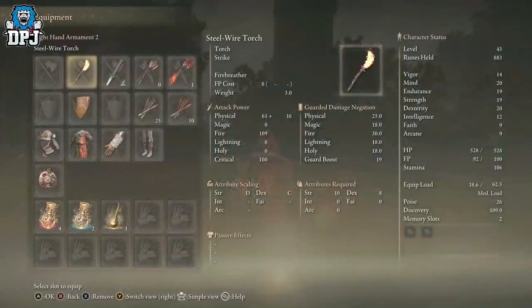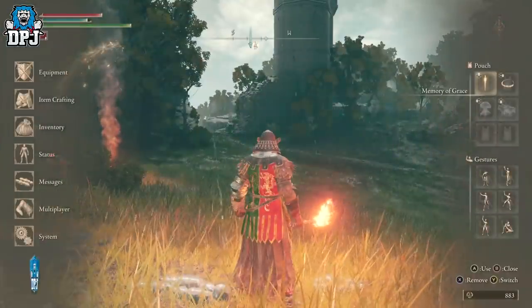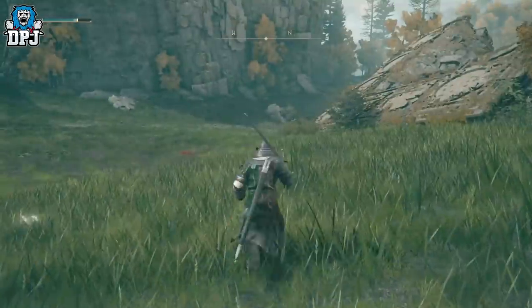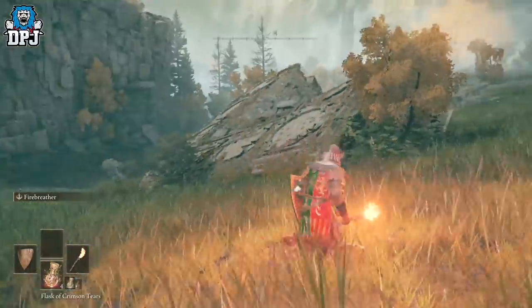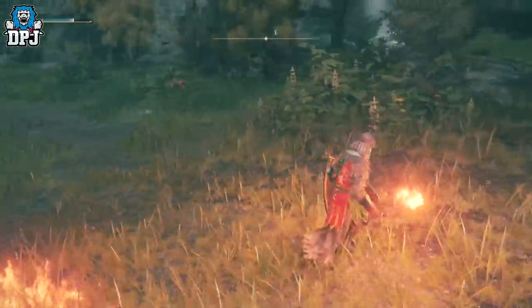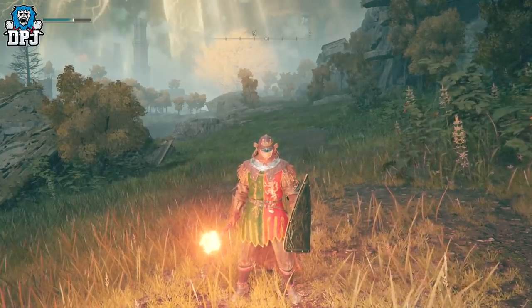You get the Steel Wire Torch, which is utterly amazing — great for those dark places when you just need to see. Then we get the Claymore, which is an amazing sword. Let me show you its main ability — boom! That deals some damage; I can't wait to take this to the smithy and level it up. So you get these two: the torch with the Fire Breathe ability, the Claymore, as well as a Faerie Calling Finger remedy, which is something to do with PvP — if hostile summoning signs come up, you get that at the same time.